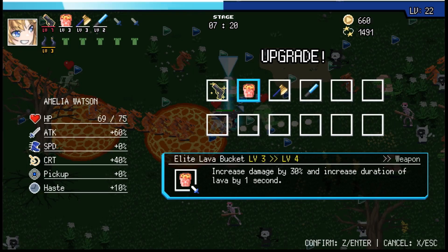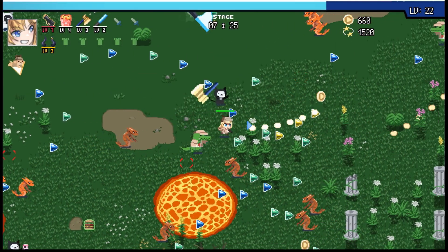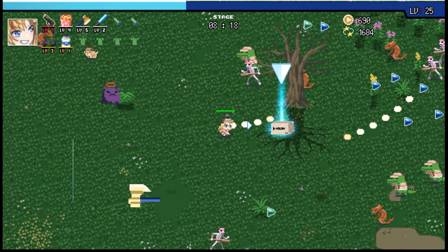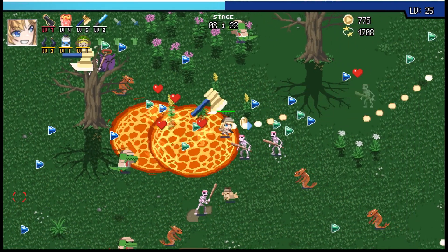Unlike with the level up, anvils allow you to choose which weapon or item to upgrade, and in the case of weapons, allow you to overlevel them beyond their max level, though at the cost of holocoins. Every few minutes, a larger version of an enemy will appear. This is a mini boss, and killing it will drop a holozon box. A holozon box will not only give you a lot of coins, but it will also give you a new weapon, item, or an upgrade to one of your existing weapons or items.